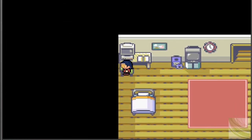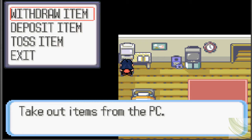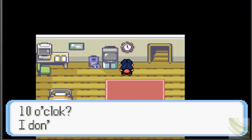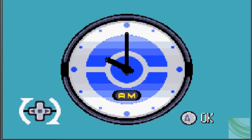Let's check out our room and go over to the computer. Let's see if there's anything in here — got a free potion. We should probably set the clock. What time is it? It is 6 PM.